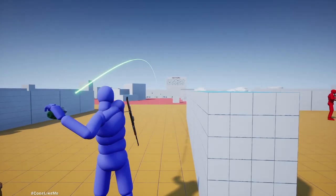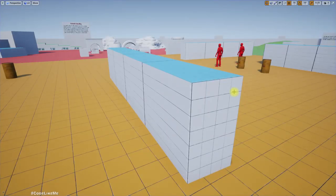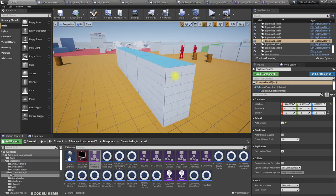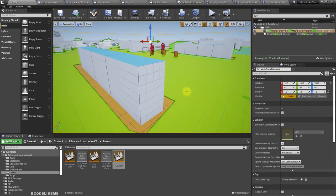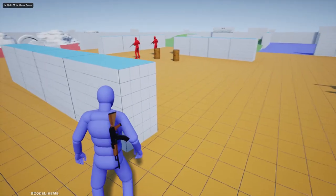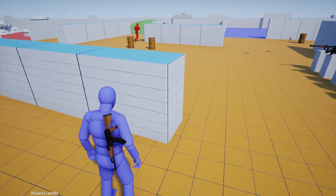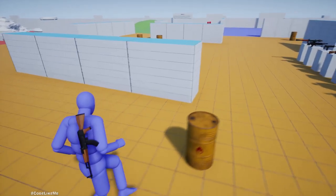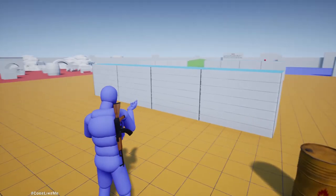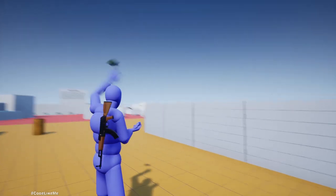If I throw a grenade they look into that direction as well. They are not moving to that direction only because I have removed the NavMesh. If I put it back and play, it explodes and they will go and search for the sound. Right now if I throw a grenade, they are searching around that location over there.